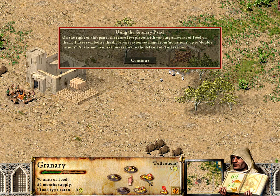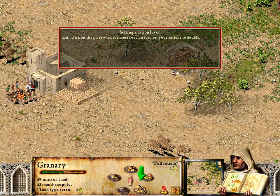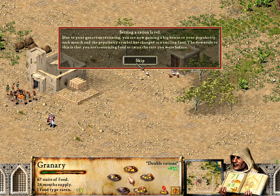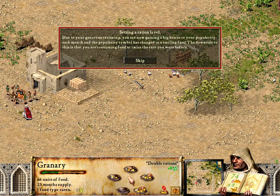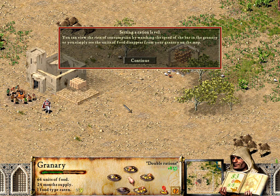At the moment, rations are set to the default of full rations. Left-click on the plate with the most food on it to set your rations to double. Due to your generous rationing, you are now gaining a big bonus to your popularity each month, and the popularity symbol has changed to a smiling face. The downside is that you are consuming food at twice the rate. You can view the rate of consumption by watching the speed of the bar in the granary, or simply see the units of food disappear from your granary on the map.